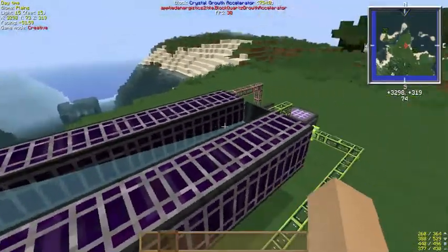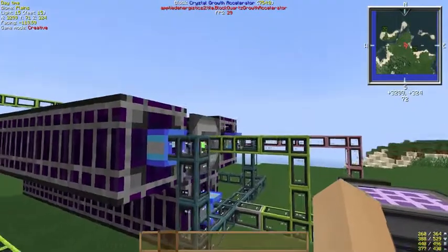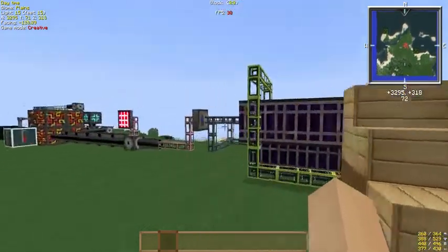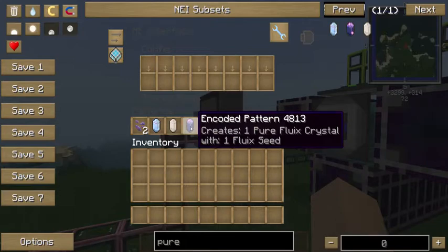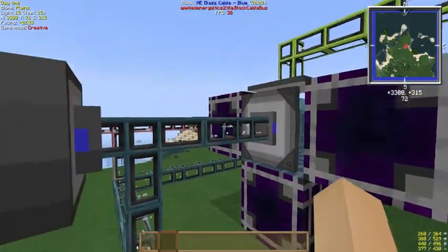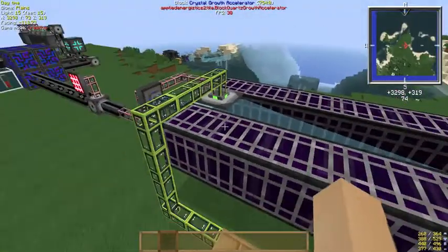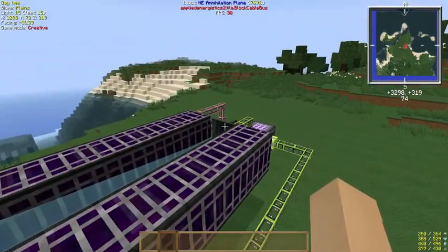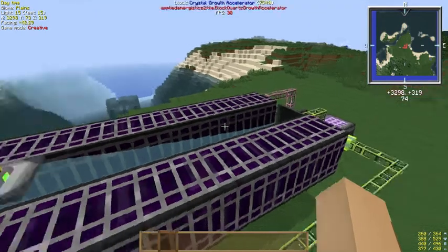I made this one as an open system so you can see — you'll need two of the formation planes and one annihilation plane. What I did is make it so that the original push goes through these two interfaces, where I've made the patterns for the fluix and the purers. That passes it through into this formation plane here. The open system uses six growth accelerators to make sure that the fluix crystals will form before they get to that end annihilation plane, because otherwise it could turn into an endless loop.